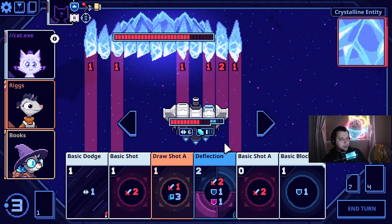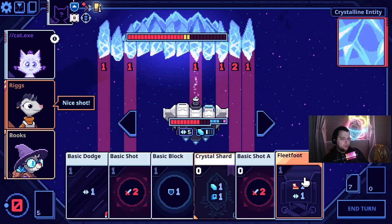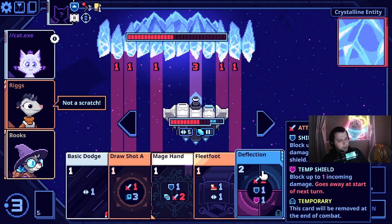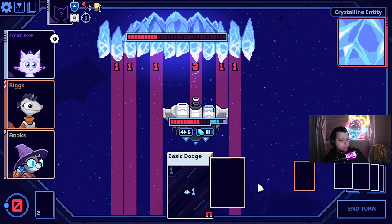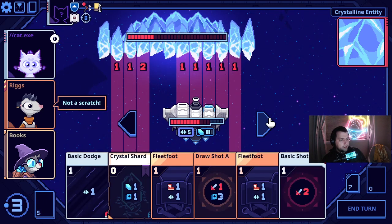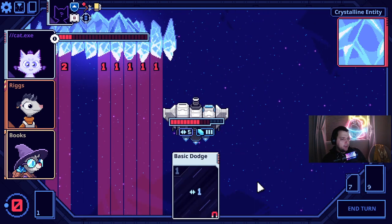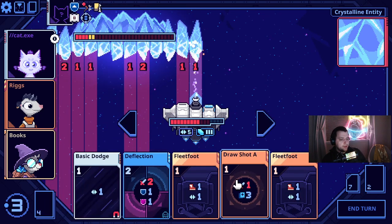Moose! Moose in it — this is like block and some other things, so we can move one. Draw more to do more damage and get back to our basic shot. You draw more cards and other things. This is four damage so we can just fleet foot like this. Bye! Once they have the homing missiles it's really easy to get away.